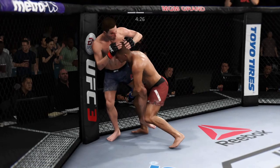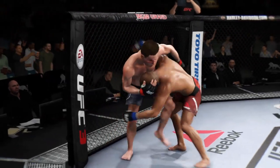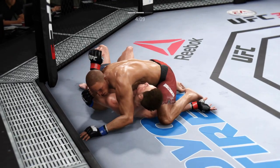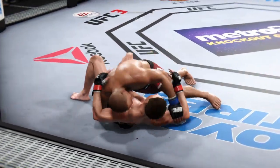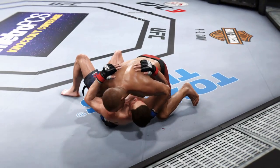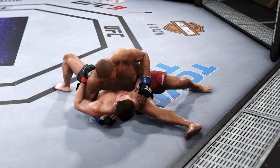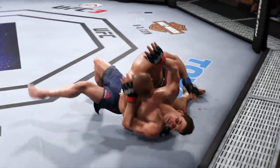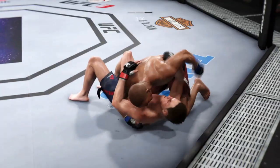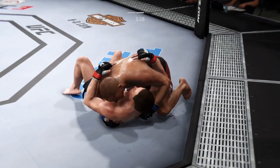Move. First takedown attempt is there. There's a left hand. Working from the mounted crucifix. He's got side control. Get your feet up against the fence. Excellent movement on the ground, always trying to better his position. That left hand is on point. He's looking to work that mounted crucifix. His right eye's closing up.